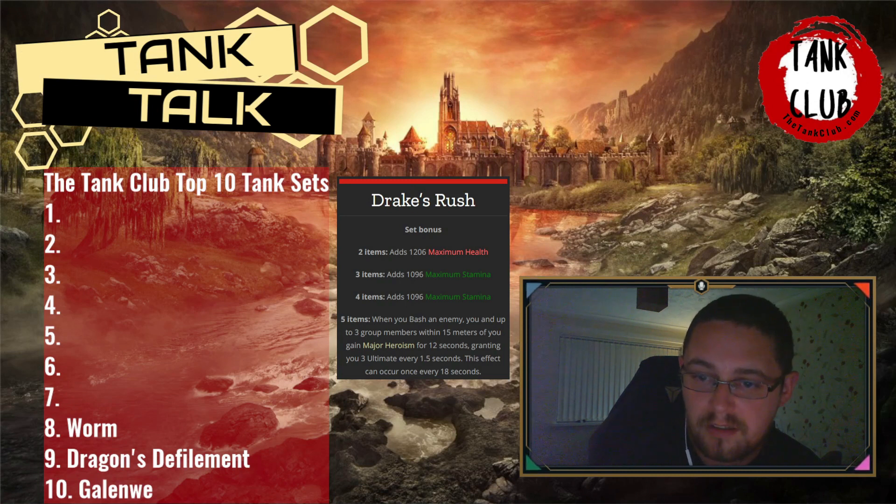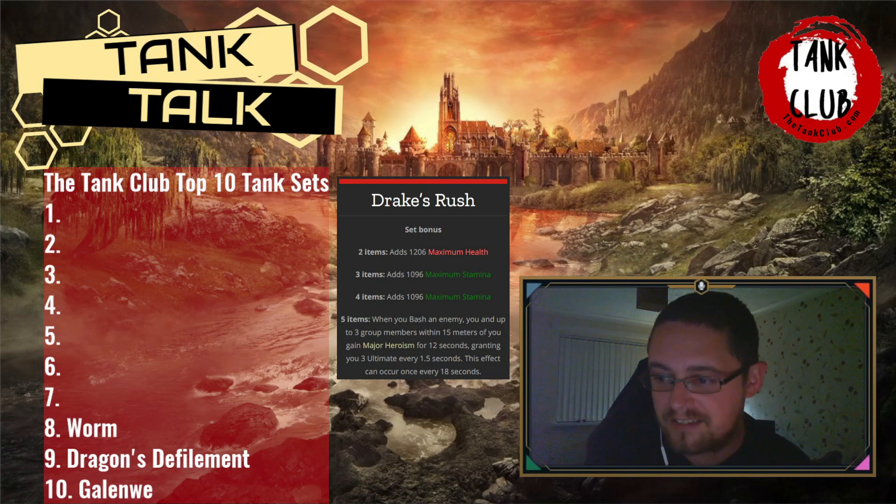The max stamina from Drake's Rush is also a reason I love it — in my dungeon setup I have 35k max stamina using Yolnakriin and Drake's Rush, which is more than a stamina damage dealer, on a tank with 45k health and 23-24k max magicka. It's an easy set to farm from Black Drake Villa. Powerful Assault staves cost a million-plus gold; Olorim requires a trial. Drake's Rush is easier to obtain, and it's a great set in that environment.